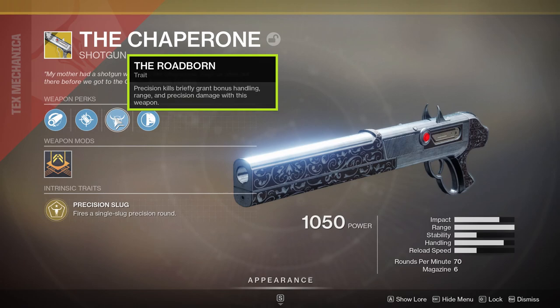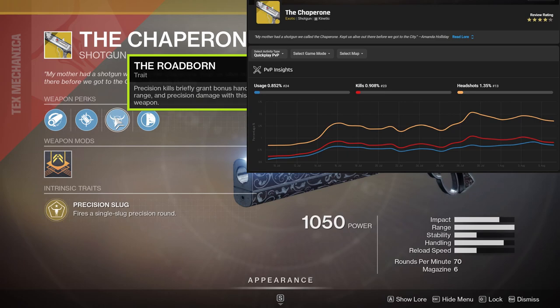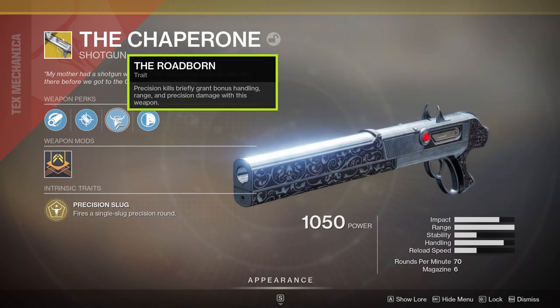Roadborn: precision kills briefly grant bonus handling, range, and precision damage with this weapon, with a 10-second duration. Looking at the usage rate of Chaperone on Destiny Tracker, we can see that it's getting a good amount of play in the Crucible currently — sitting at 0.85%, ranking at number 24 on most used Crucible guns over the past month.